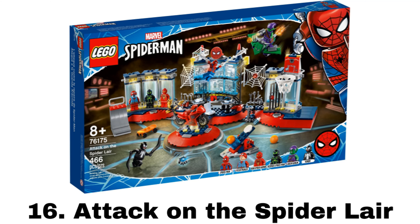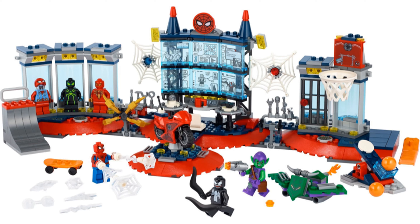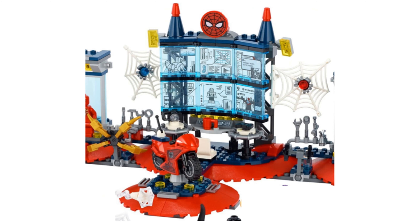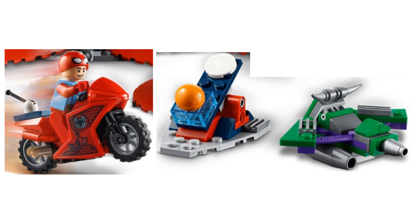Number 16 is Attack on the Spider Lair. It comes with six minifigures: Spider-Man, Iron Spider, two great new suits of the homemade suit and the stealth big time suit, Green Goblin, and Venom. Despite the good minifigures, I don't like the lair build much. It's very open and kind of messy to me, but it does include a lot. From left to right there's a ramp, the suit display area, a big computer with tools on either side and a motorcycle spot in the middle, and a jail cell with a basketball hoop next to it. It also comes with Spider-Man's motorcycle, a catapult, and Green Goblin's glider, which looks good.